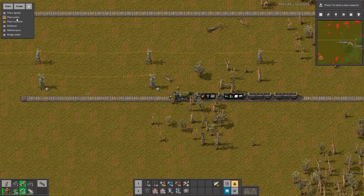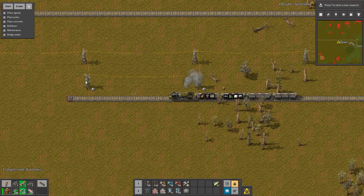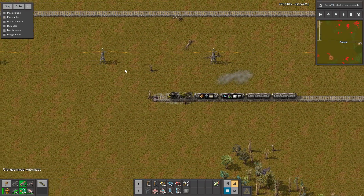When you get to the train, you have some things to choose: you can choose place signals, place poles, place concrete, boulderer, maintains, and bridge water. I uncheck everything and press start — nothing is happening. But when I go next, still nothing is happening. Now when I press start I'm only pressing the W arrow.